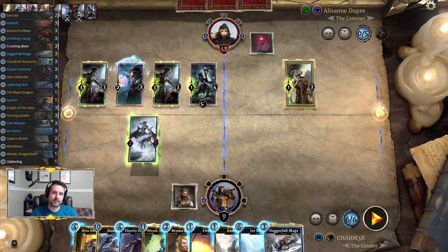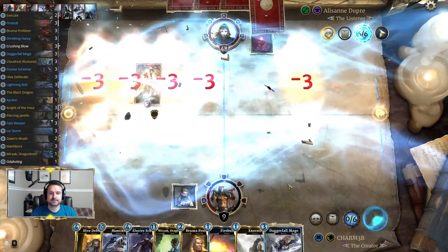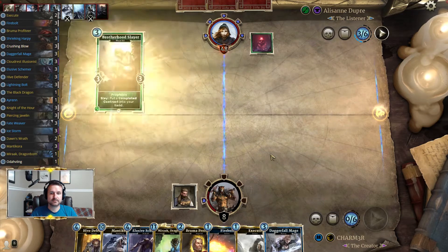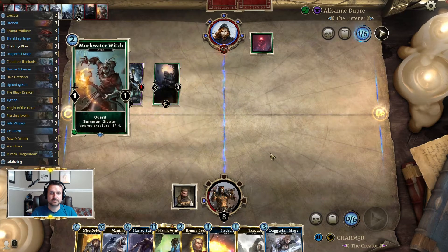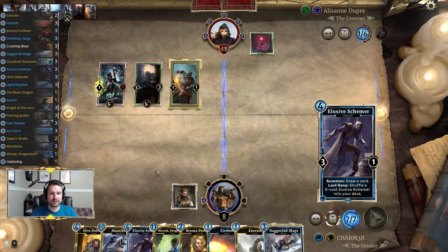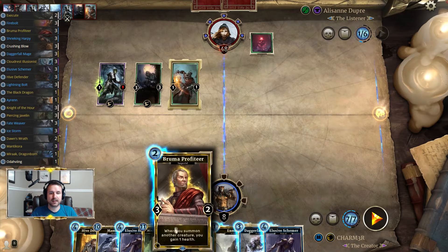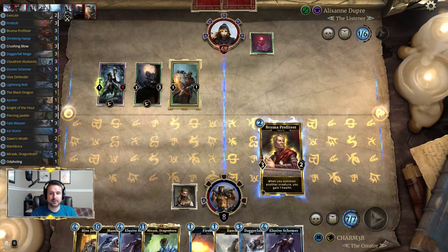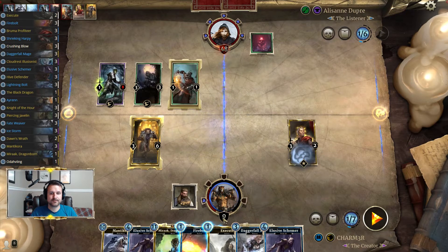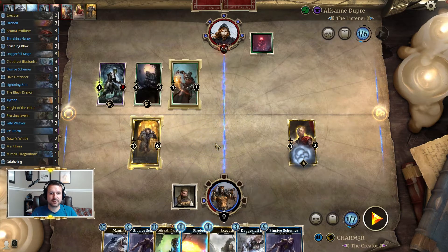I'll be left with that, but it only swings for one so that's fine. Let's go ahead and get the Ice Storm in — we do have Execute for that and a Firebolt. We've hopefully survived the initial onslaught enough. Now we need to start gaining health, so we're going to go with Bruma Hive Defender.